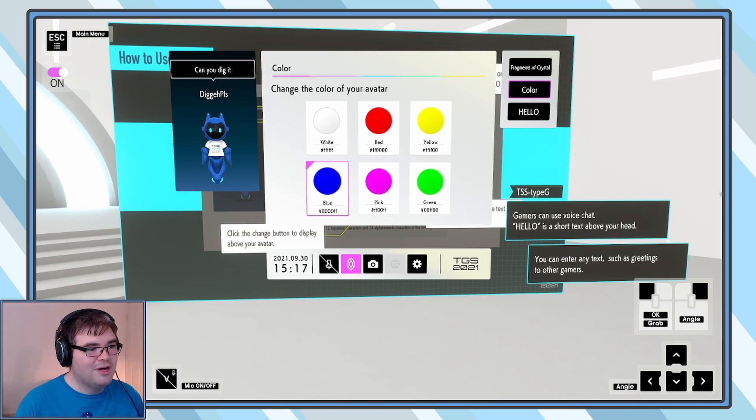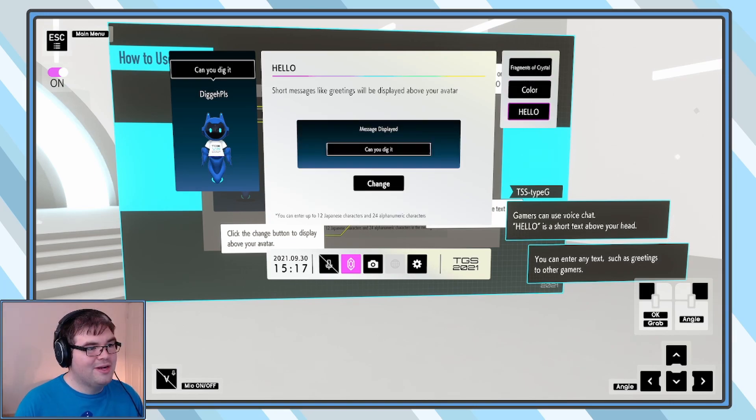You can change your color, which is really cool — obviously went straight for blue. And hello, you can have a short message greeting — up to 12 Japanese characters and 24 alphanumeric characters. There's no question mark, so it's like I'm telling people 'can you dig it?' — is that a question? No, I hope you actually do.